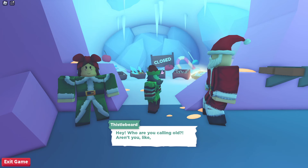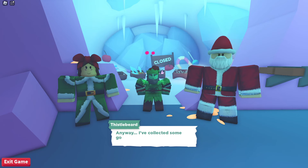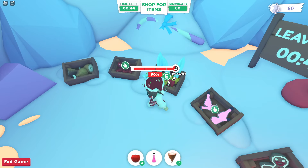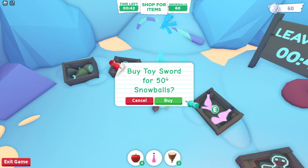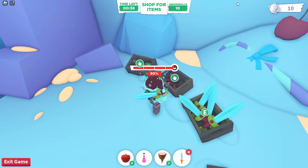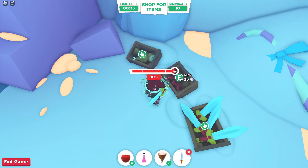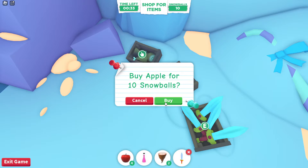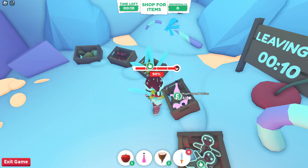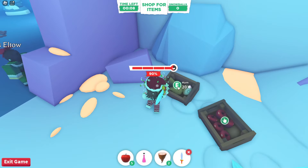You'll now meet a new character, Thistle Beard, who has a shop where you can purchase helpful supplies using snowballs. This is why it's important to find all 60 snowballs during the furniture search. There are two purchases I would recommend: if you got the hyper speed potion, purchase the toy sword and an apple; if you got the wooden sword, purchase the hyper speed potion and a ham. This way you're spending all your snowballs wisely.